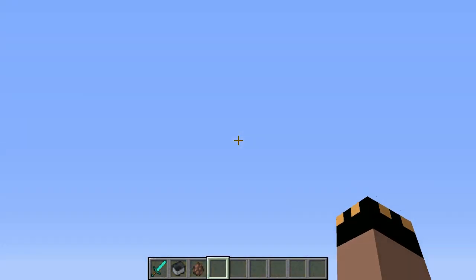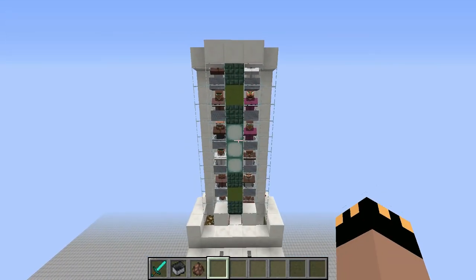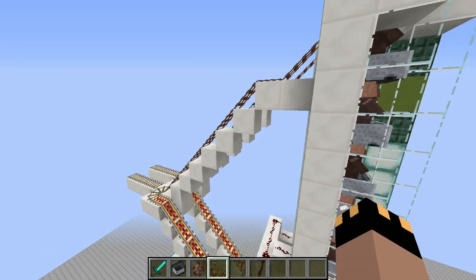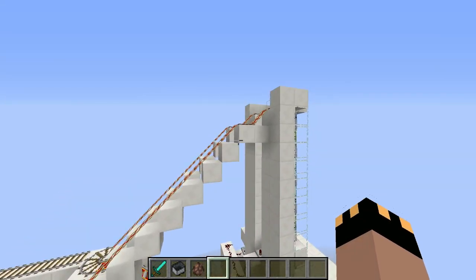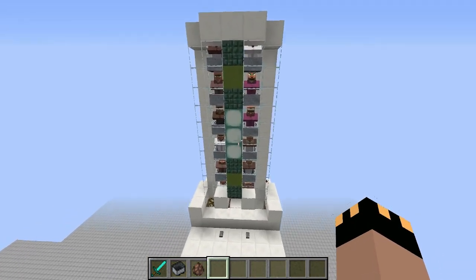The cool thing about this is that you can make it as high as you want — all the way from bedrock to the sky with no problem. You can also incorporate a slime block elevator if you don't want to use a normal stairway up. You can put a slime block elevator — pretty cool!